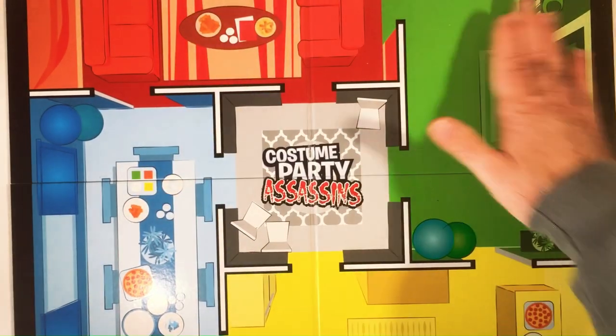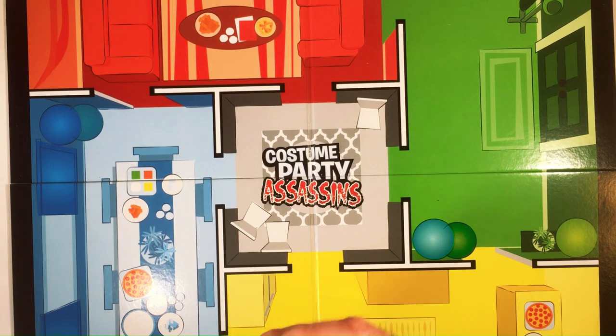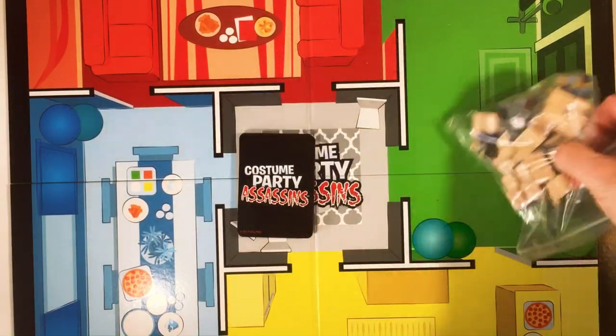Big colorful board — you got red, green, and the common area. Here's the gray. So what you're gonna do is set these people out everywhere.